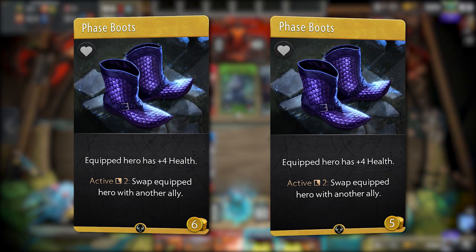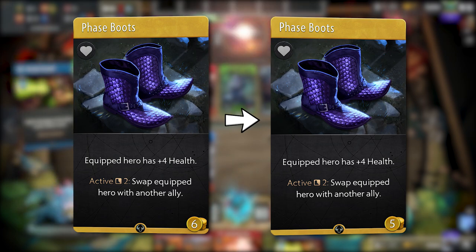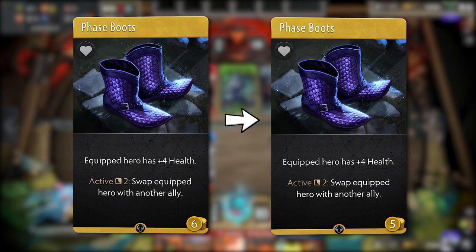Phase Boots now costs five gold instead of six. Boots have already seen play in constructed decks, but this change might help it fight for the auto-include spot that Stonehall Cloak and Reptile Signet Ring have previously taken.